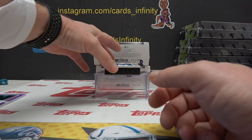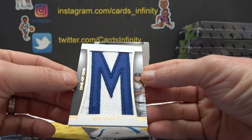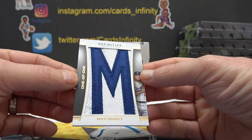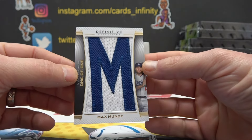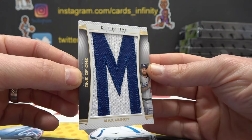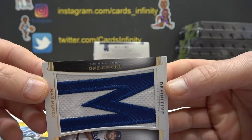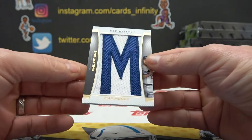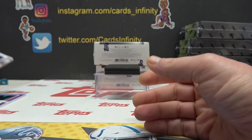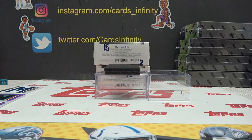And the last one, I believe, is a game used letter — first letter in his last name, Muncie. Game used, one of one M. That's a nice card. Max Muncie. I think it's a one of one — I'm not sure though, I'll look it up. Cool. Muncie.